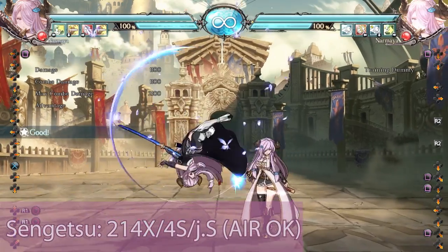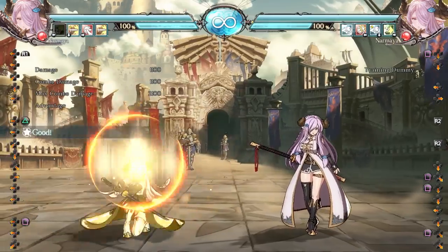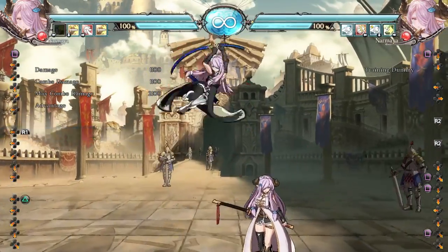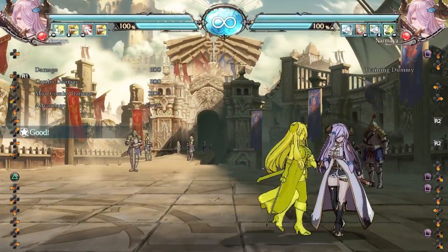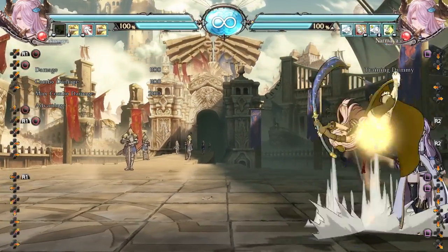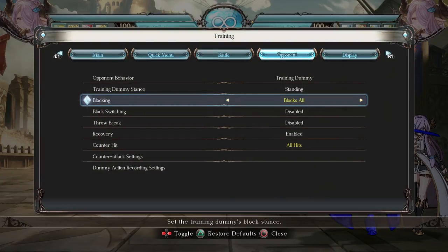Sengetsu is a flip that can be done on the ground or in the air. It evades lows and lands on the opponent's head, but it can be very risky for those aware as it will lead to counter hit anti-air punish. The L and M versions are negative unless spaced properly, while the EX version is always plus. The EX version can be Tiger Kneed, making it very useful as a frame trap, throw bait, or used as a combo extender.